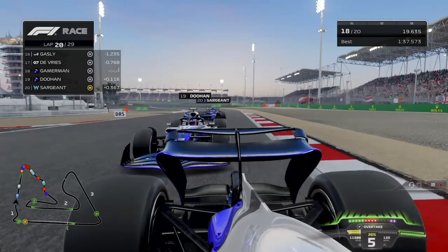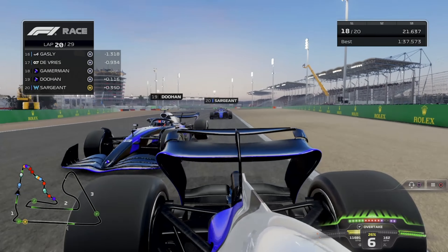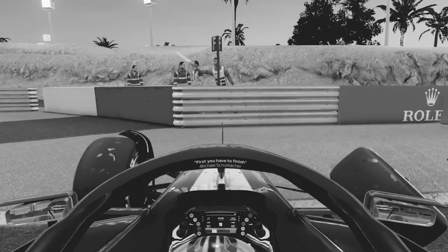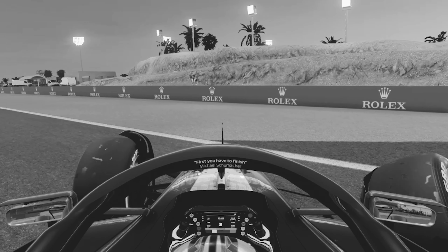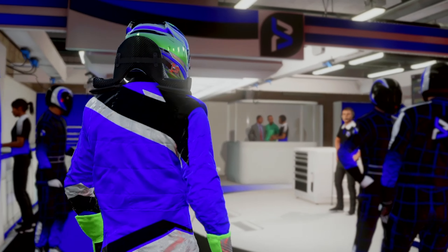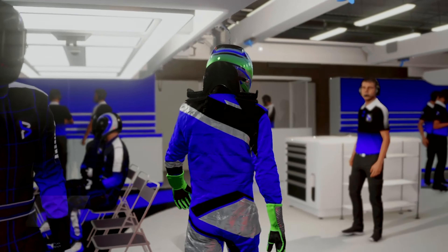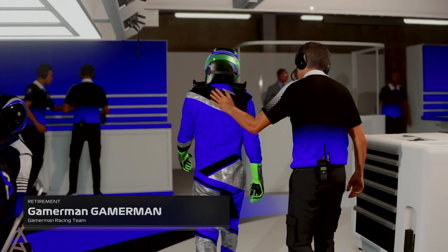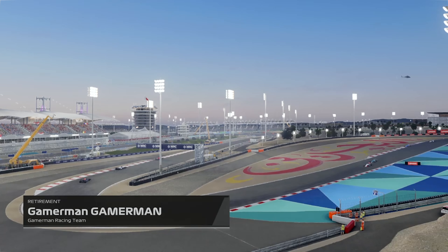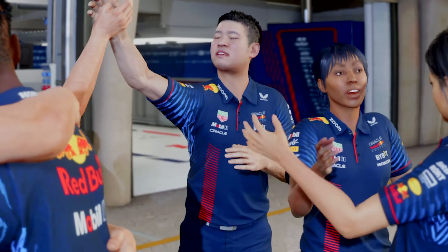Now Jack Doohan is on us. We're going to try and defend from him and he turns us into the wall — that looked bad. Are you alright? What just happened? Our own teammate just took us out in the first race of the season, in the first race of his career. And he keeps going.